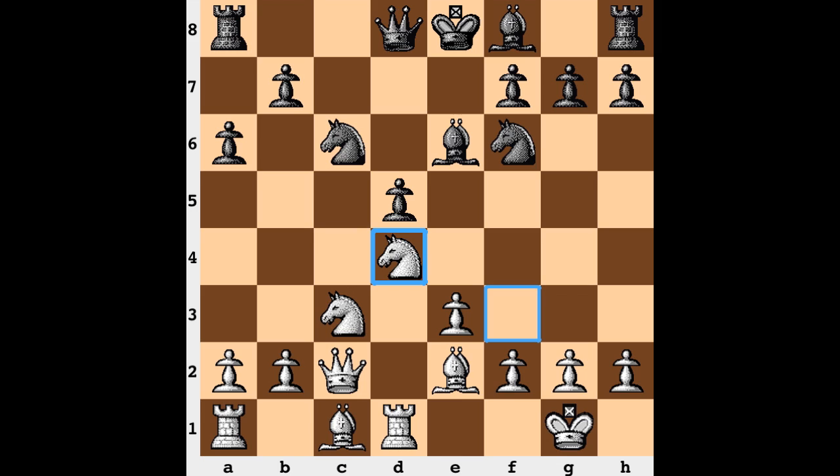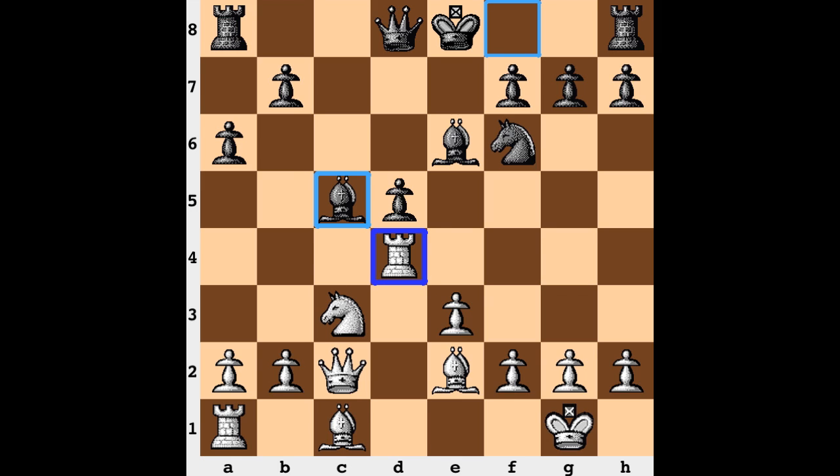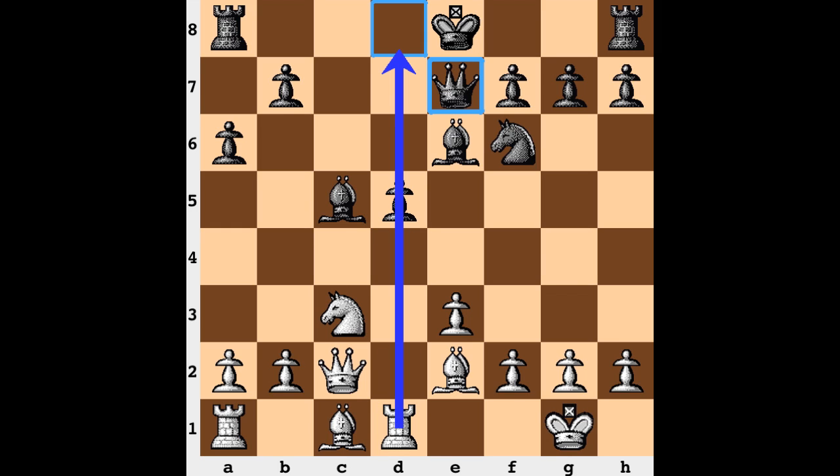Clarification in the center — cxd, Nxd. This is the way to recapture with the knight; you don't play to the d-file to end up closing it up with the pawn. Knight takes, this rook takes, Bc5 — development with tempo. Rook backs up. And now Qe7, immediately getting out of any nonsense along the d-file.